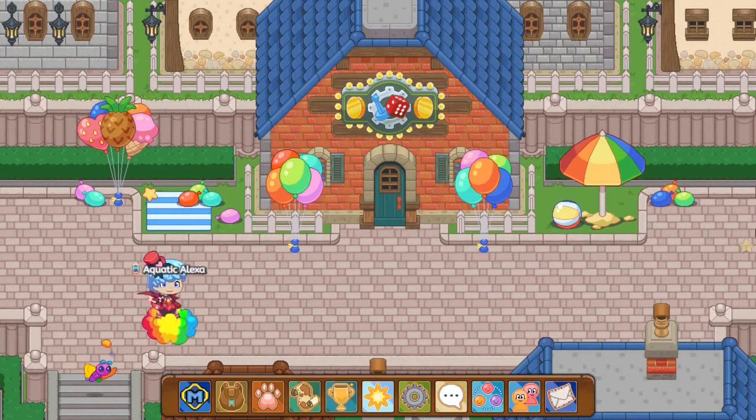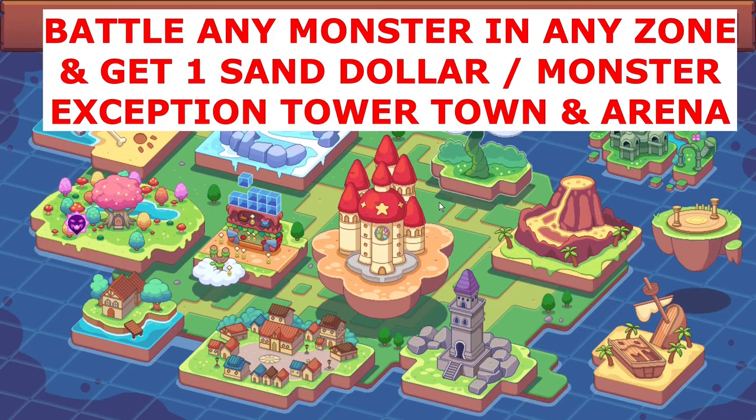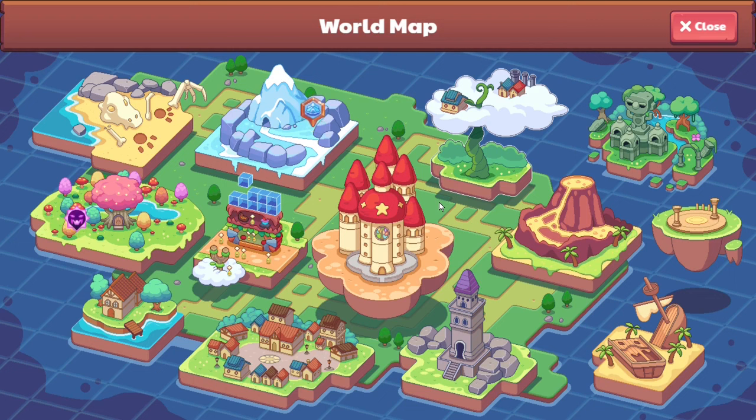Because you guys are easily able to spot it, you guys will easily get those 10 sand dollars. So those are two methods which you guys can use. Another method is just going around and battling monsters — basically, any zone which you guys go and battle a monster, you get sand dollars based on how many monsters you battle. You battle one, you get one. You battle two, you get two. You battle three, you get three. And for boss battles, it's basically the same thing — you battle one boss, you get one.